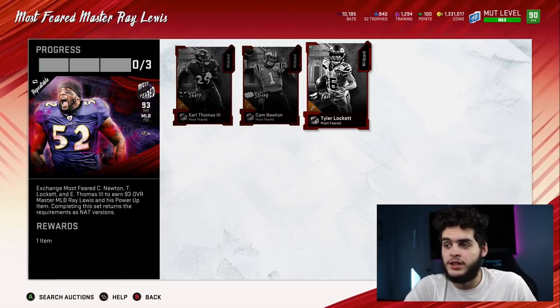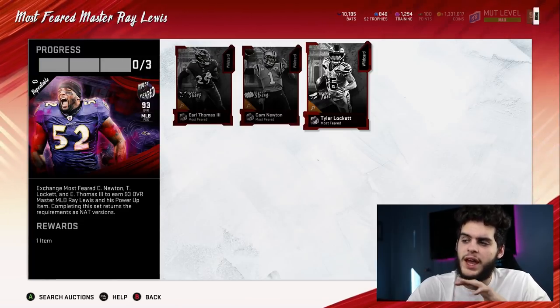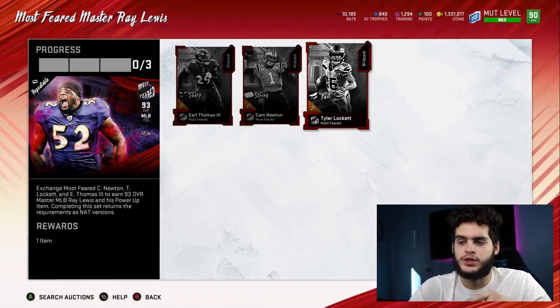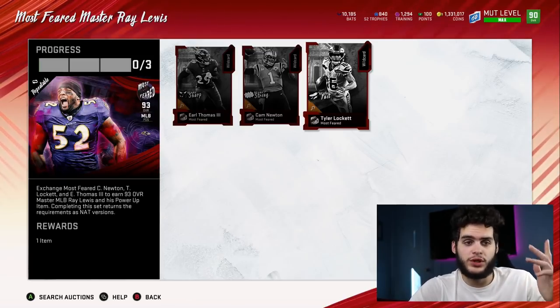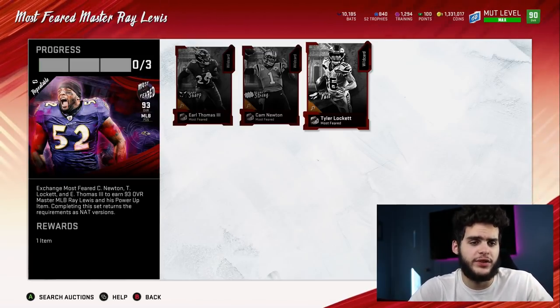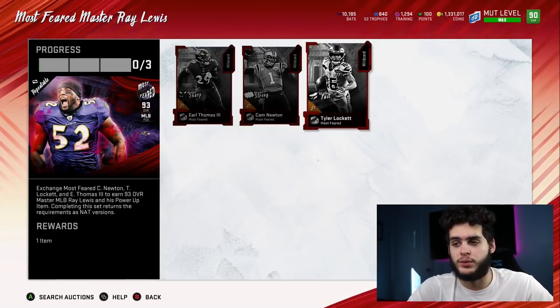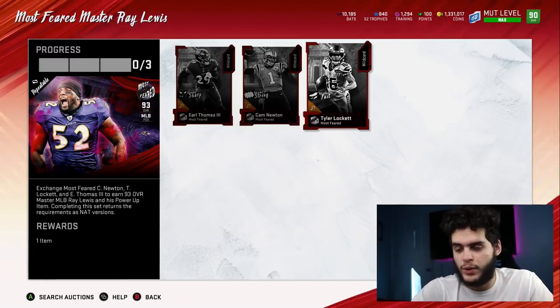If you really want to make coins back, you sell Ray Lewis, you have that 180k in hand, and you can quick sell the nat cards for their bats. You use those bats to go to the store and get one of the master ones for 47,000 plus some 80 overall ones — and you can actually make back around 350k. So you end up making roughly 170k profit. I'll go over all that in its own video.